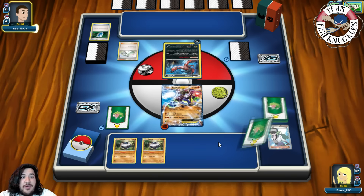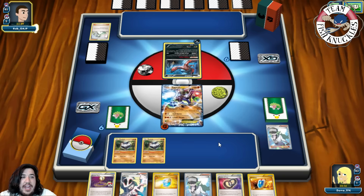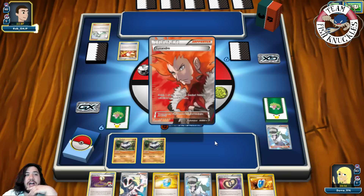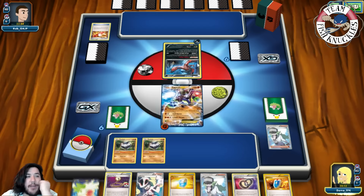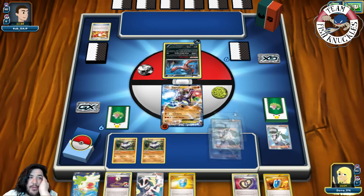Our new hand of six has Max Potion, Puzzle of Time, Korrina, N, a Trainer's Mail, and a Lysander. We just pass. On our turn we play N for a new hand of six, looking for a Strong Energy or any kind of energy attachment — unfortunately we don't find one.